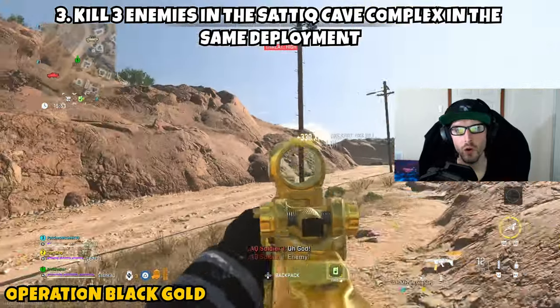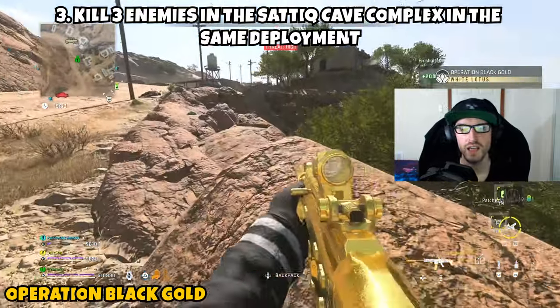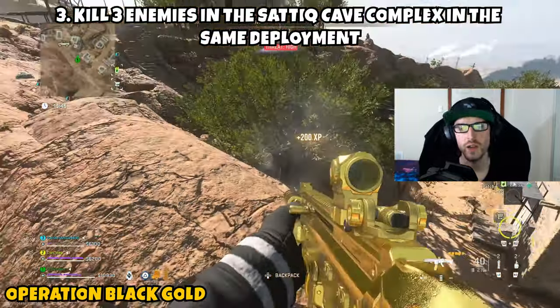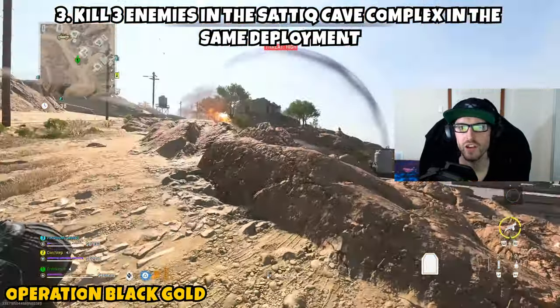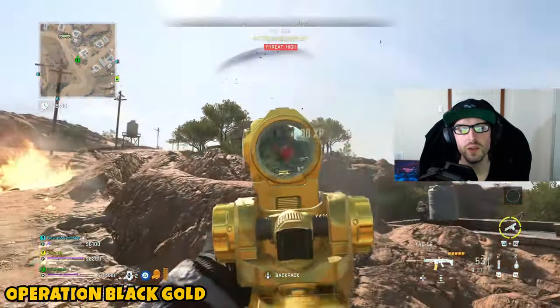Find and eliminate three AI at Rohan Oil and the second part will be complete. Part three is asking us to kill three enemies in the Sattiq Cave Complex in the same deployment. Being already at Rohan, you'll be very close to the Sattiq Cave Complex — open up your attack map, ping it, head over to the location, and once Sattiq Cave Complex pops up at the top of your screen you're in the correct area. Eliminate the three enemies and this mission will be complete.